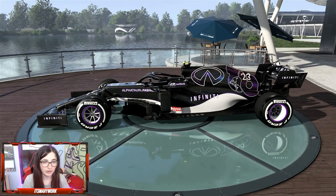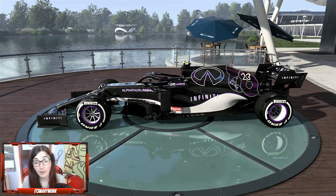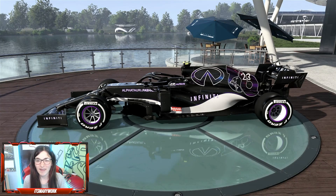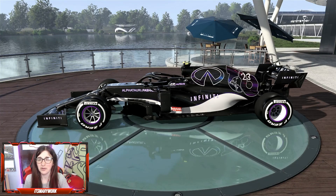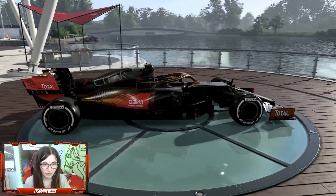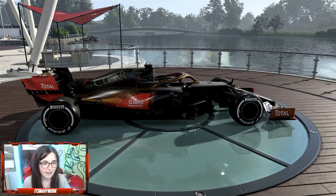Nissan is now the power unit supplier of Red Bull and its sister team — because Honda, let's be real, this year it's basically a Honda engine with a Red Bull logo slapped onto it. Moving on — Lotus, by the looks of it, is unchanged. Alfa Romeo are also gone in this save. They've left and made way for Lotus to come back.